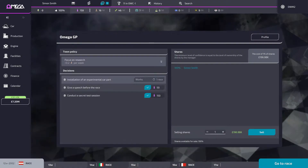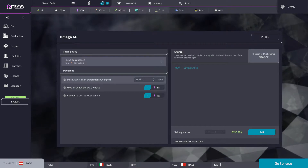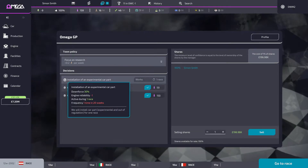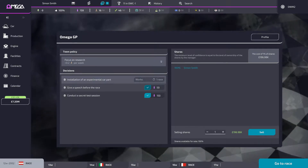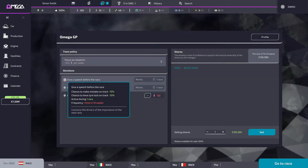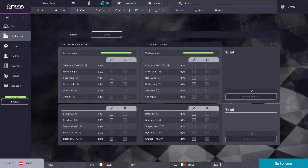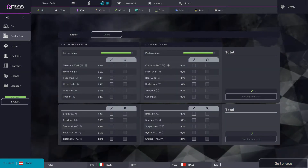Before the race, we've installed experimental car parts to give 30% more downforce but reduced reliability. I'm also giving a speech before the race — that will reduce the likelihood of a driver making a mistake and locking a tyre, which is a huge thing. I think we're ready — let's dive into the race.